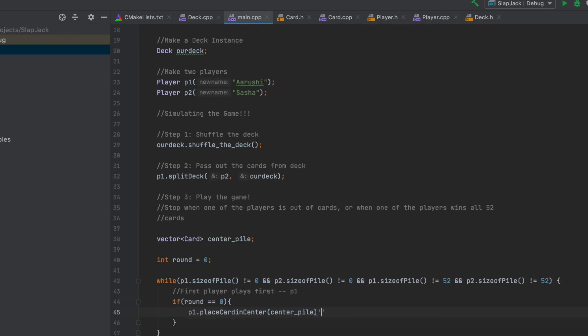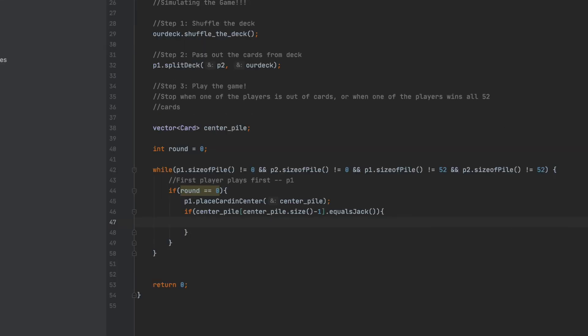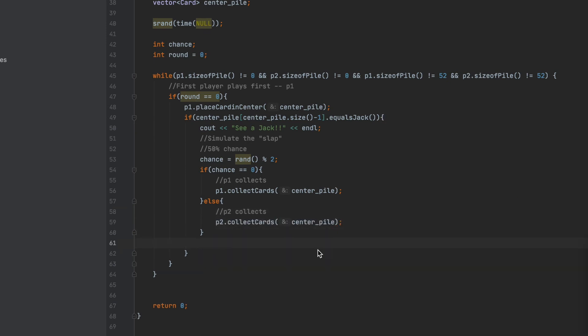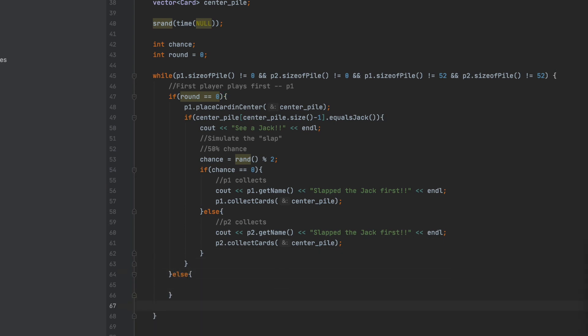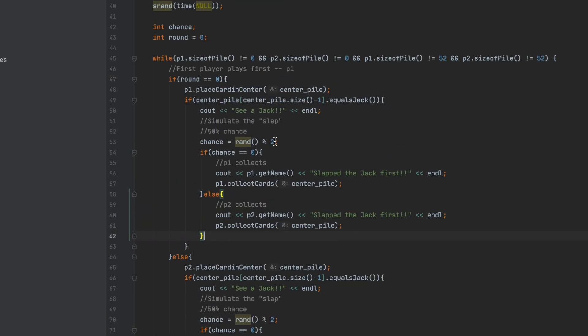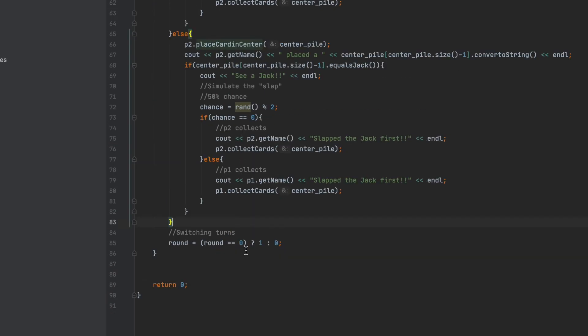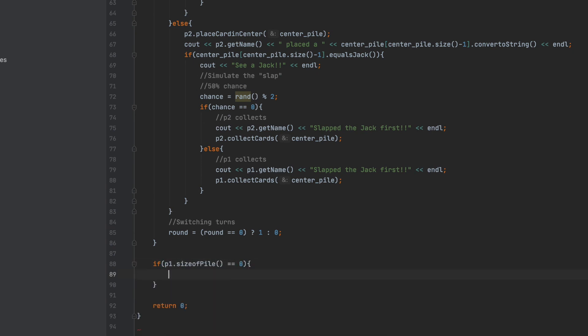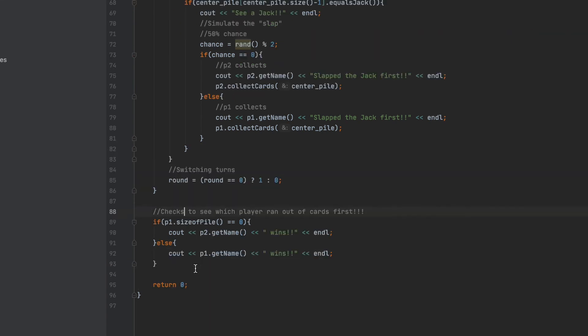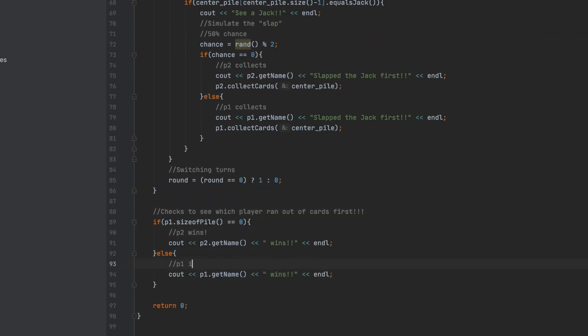Inside the while loop, I have a vector of cards for the center pile and an int variable called round indicating whose turn it is — zero for player one, one for player two. Player one places their card in the center first, then I check if that card is equal to jack. If it is, I simulate the slap with a random variable: if zero, P1 collects the pile; if one, P2 collects it — a 50/50 chance. The same logic applies when round equals one for player two's turn. Turns alternate by toggling round between zero and one. At the end, if P1's pile size is zero, P2 wins; otherwise P1 wins.